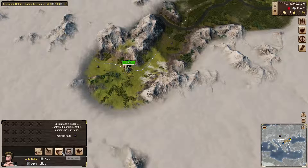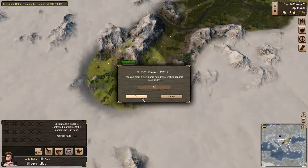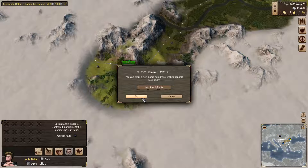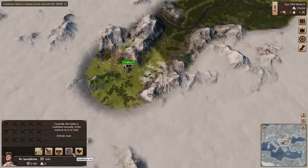We're going to add some carts. Right now — we're going to call this trader Mr. Speedy Pants. Let's load him up with some carts, because right now his capacity is only 100. Let's make it 300.